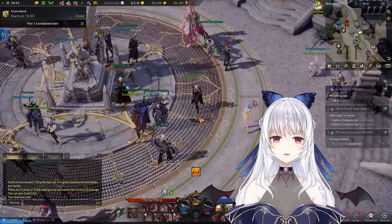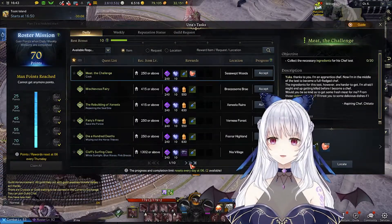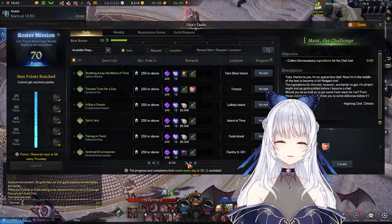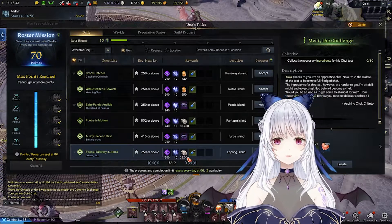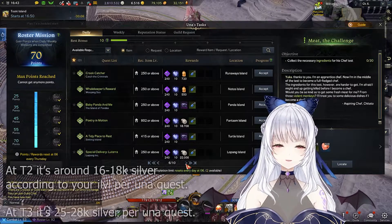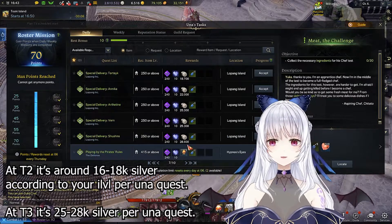The easiest way is to go to Alt+J, open your Una's Daily Tasks, and head to Lopeng Island — also known as a low-paying island. I'd suggest doing this at T2 and T3 because the rewards scale based on your item level. In T1, you make around 5 to 8k silver, so it's not really worth it until T2.